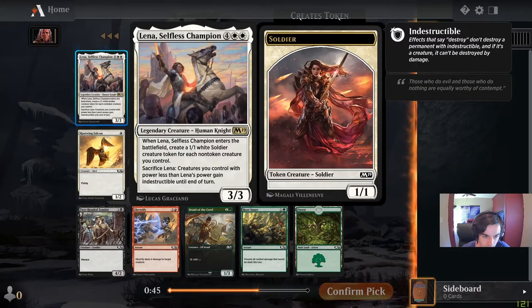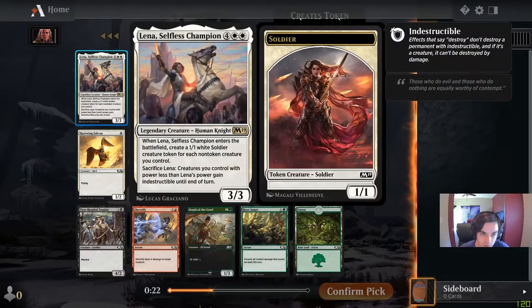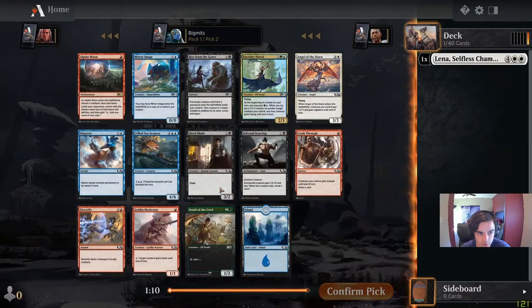We have a six drop. Seems powerful. We also have Rex Sage and Satyr Enchanter — that's interesting, could be a build-around for some kind of enchantment style deck. Lena could just be a pretty good six drop that makes a bunch of 1/1s and gives your board indestructible, plus it keeps you open to anything else. I don't see anything else particularly spectacular here, maybe Electrified, but I think we just take Lena — just a decent rare.